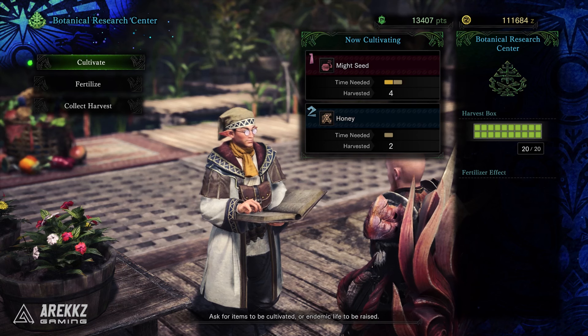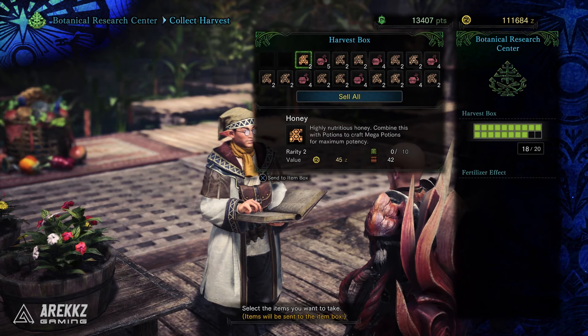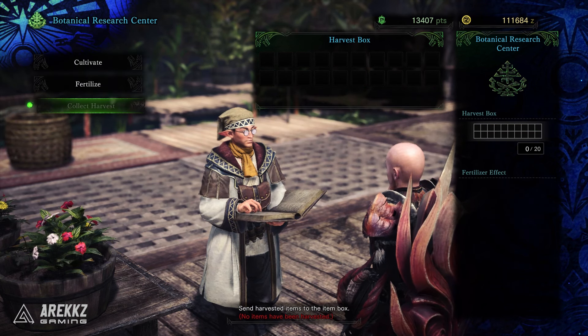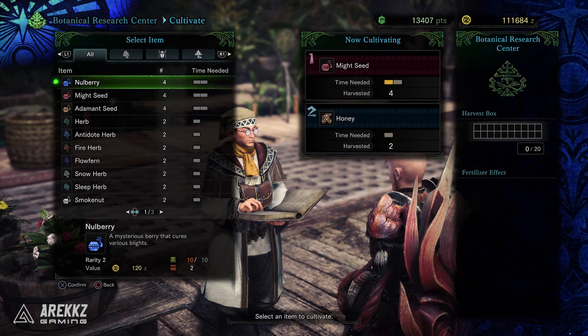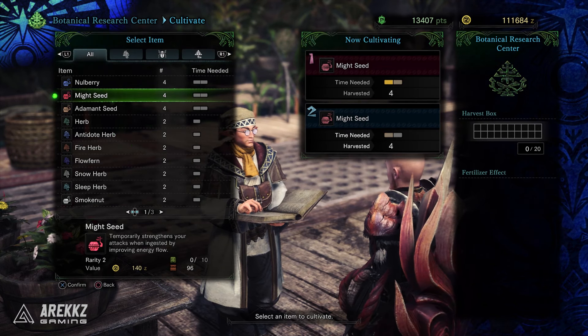Zeny, the currency of Monster Hunter, is used for pretty much everything — buying and upgrading your weapons and armor, purchasing items from the shop, even eating at the canteen. While doing quests rewards you with Zeny, the further you progress in the game the more expensive weapon and armor upgrades become, and before you know it you'll be fast running out.